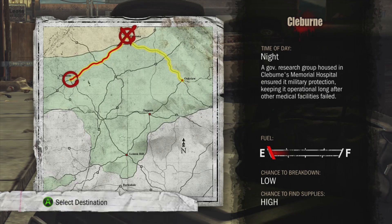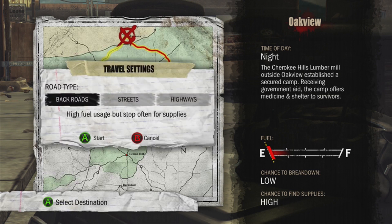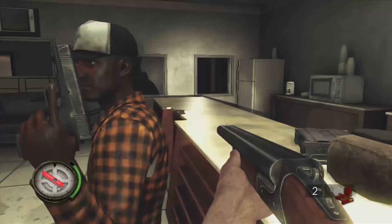So what you're going to do — this is the second mission. You have a choice to go left to Klebern or right to Oakview. You want to go right to Oakview. Also known as West and East, but you know... Shut up. You want to go to Oakview.